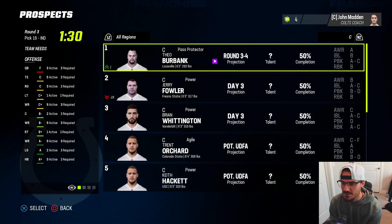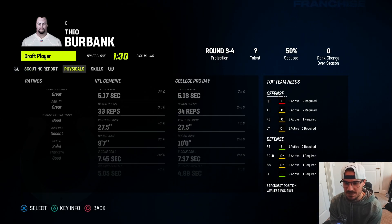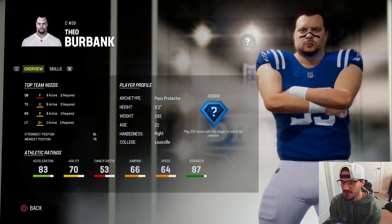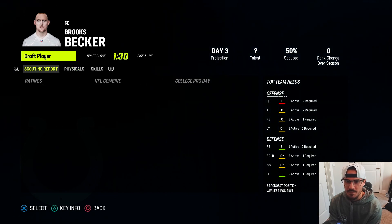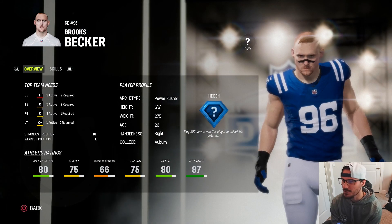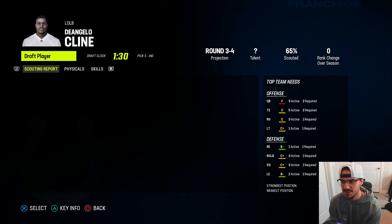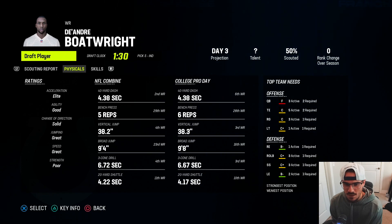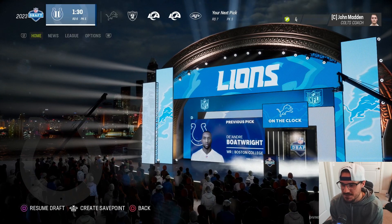In the third round I'm taking center Theo Burbank - he's a pass protector with B run block, could maybe move over to guard if needed. He does have hidden development - three for three on hidden devs so far. In the fourth round, taking defensive end Brooks Becker with some pretty good intangibles - four for four on hidden devs. In the fifth round, an outside linebacker depth piece with 78 speed. In the sixth round, taking speedy receiver DeAndre Boat out of BC - 94 speed, 97 acceleration, normal development.